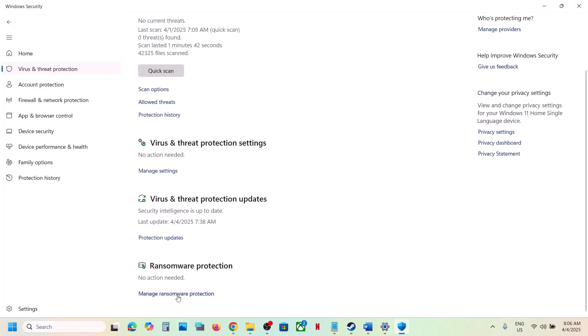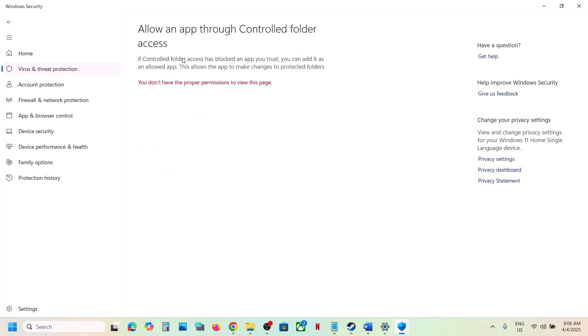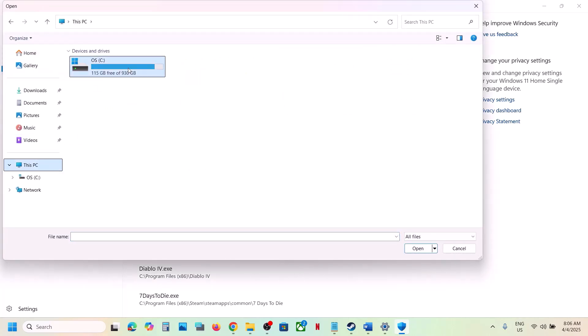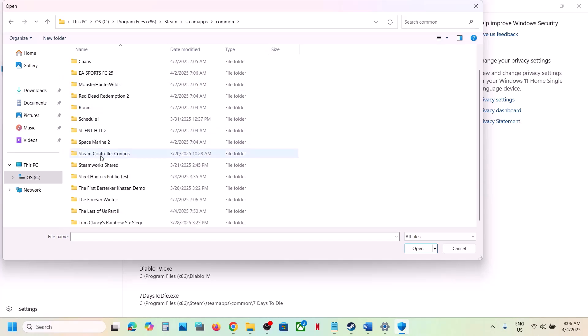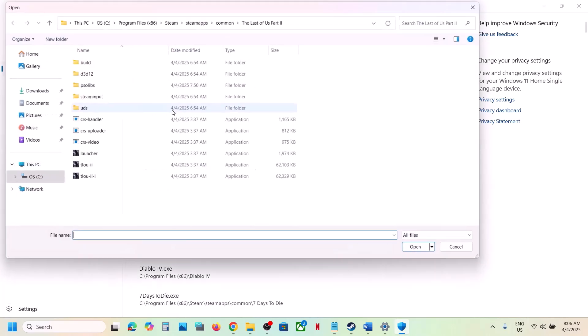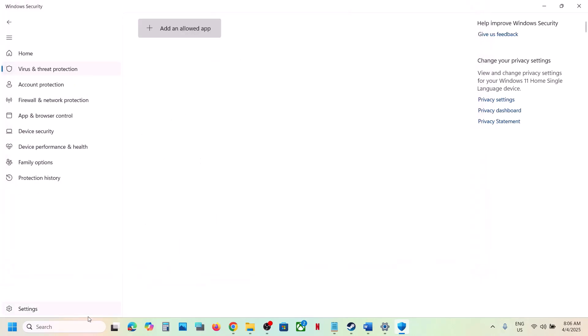Scroll down and click Manage Ransomware Protection. Click Allow an App Through Controlled Folder Access, click Yes to allow, then click Add an Allowed App and click Browse All Apps. Navigate to the game installation folder — if the game is installed on C drive, open C drive, Program Files, Steam folder, SteamApps folder, Common folder, then the game folder. Find and select the game exe file and click Open, then click Add. Also add the launcher exe to Windows Security.